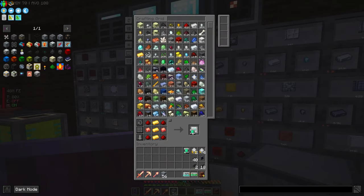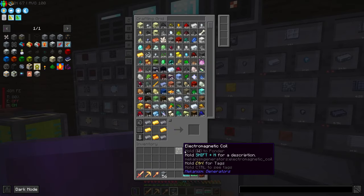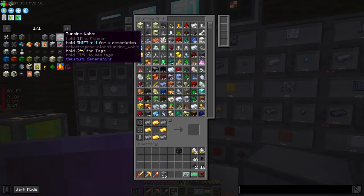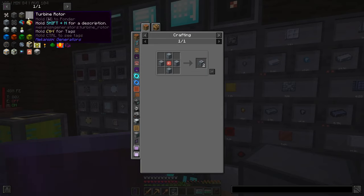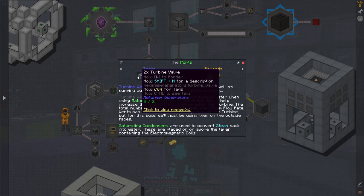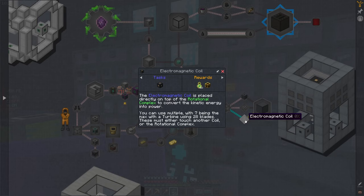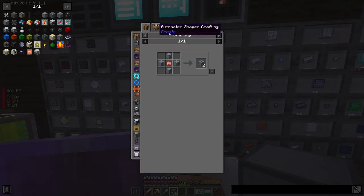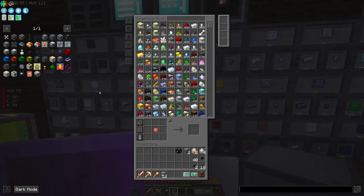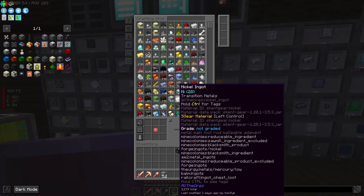This is for the turbine — it's bugging because it's filling with power. Let me check these quests again. I need two turbine valves, 24 vents, and eight condensers.